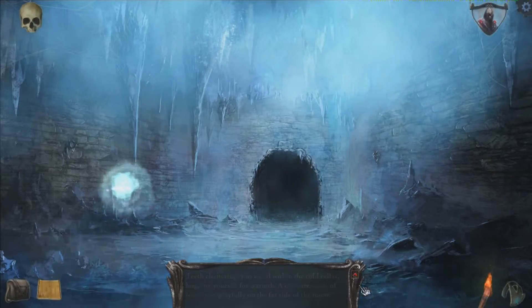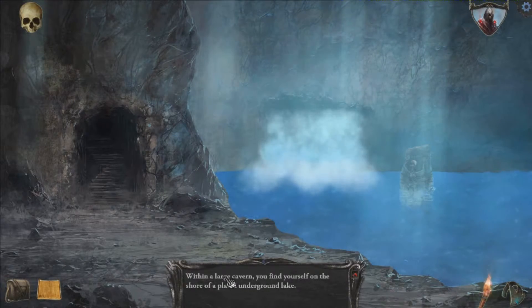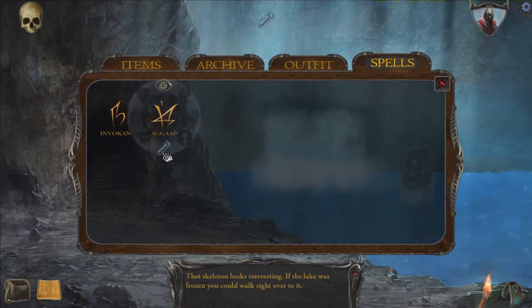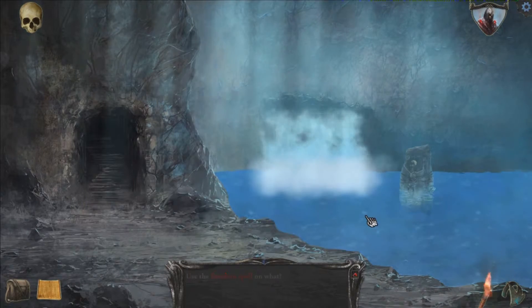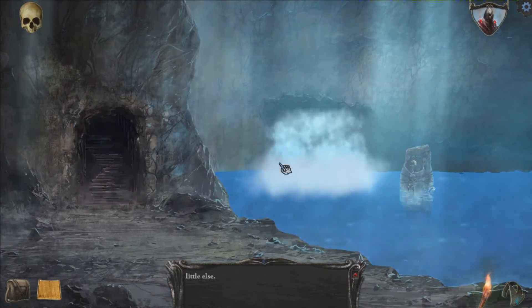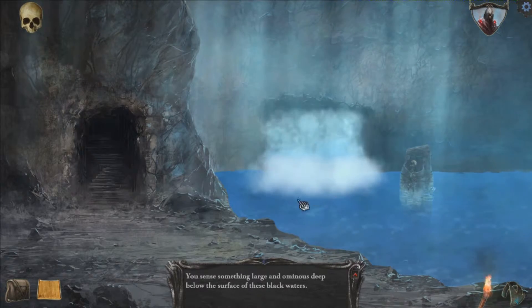I haven't been to the right passage yet. Within a large cavern, you find yourself on the shore of the Placid Underground Lake. I'm going to take a guess at this spell — isn't going to do anything. Let's find out. There's little else here. So that's one spell — how about Invokan? Can we use this spell? There's little else. So we can't do anything else. I'm sure as hell not going to step into that water. You sense something large and ominous deep below the surface. Hell no. Quick save, and let's continue on.